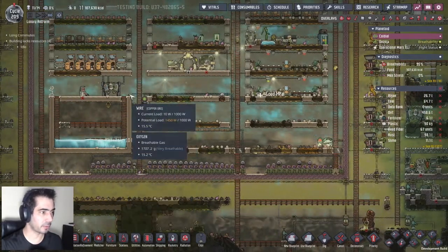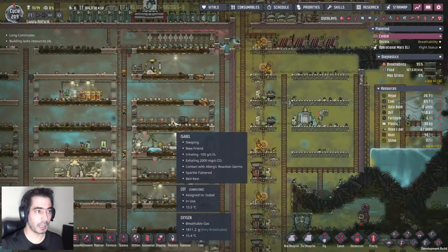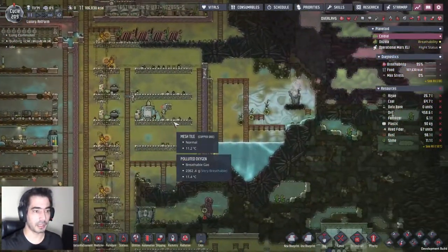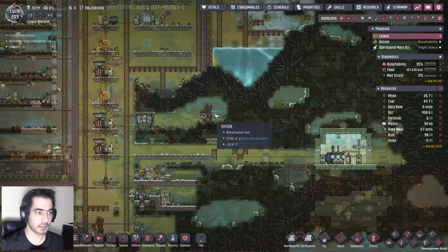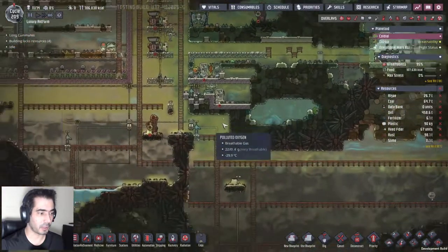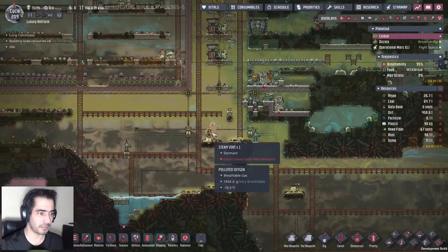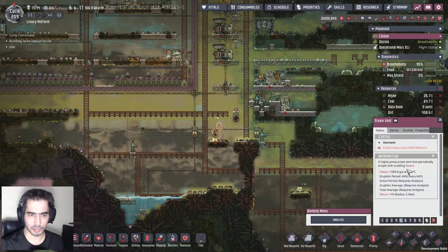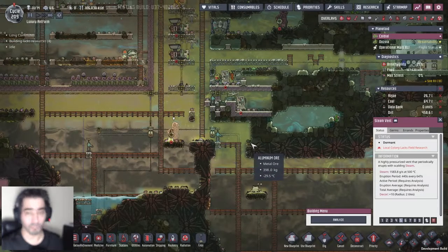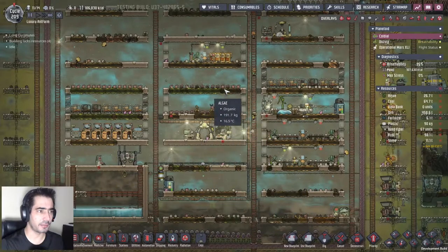There you go, somebody's sparkling. So I need to make a food storage and I also need to start making some energy out of these steam vents. You're dormant, you are highly pressurized - that was a cool steam vent. So basically I'm gonna start by making the food storage.